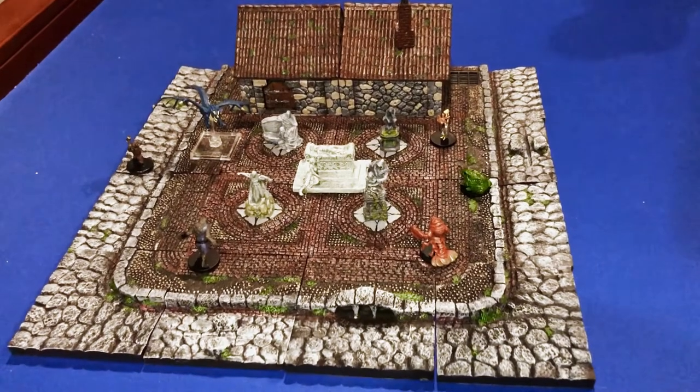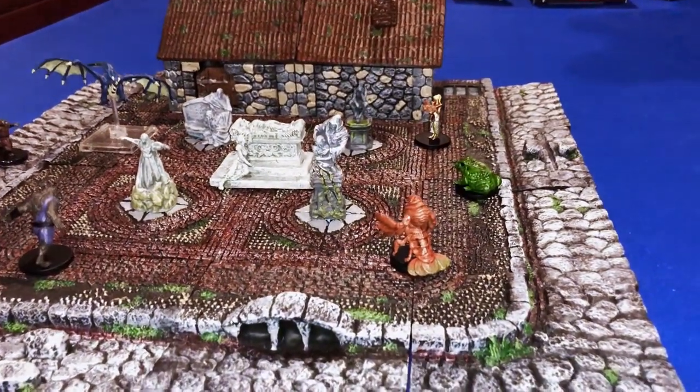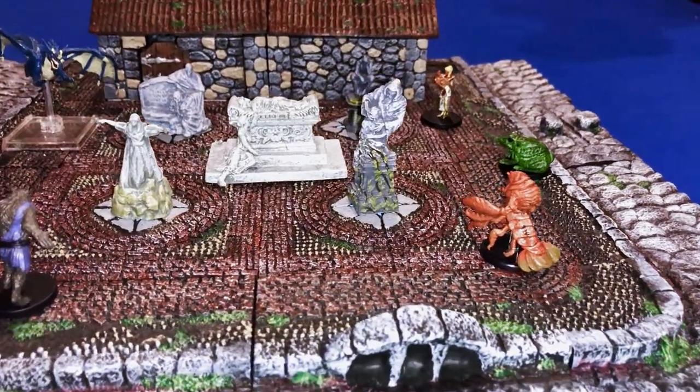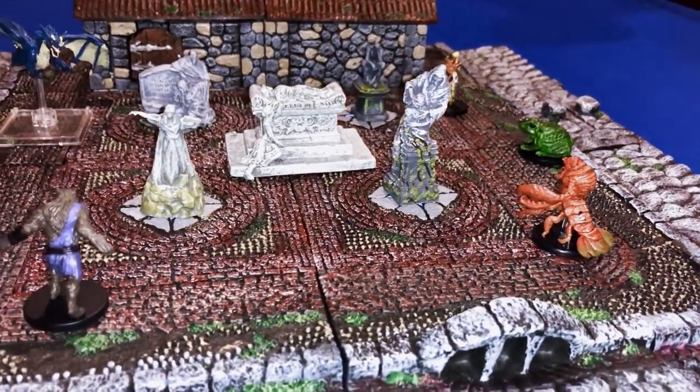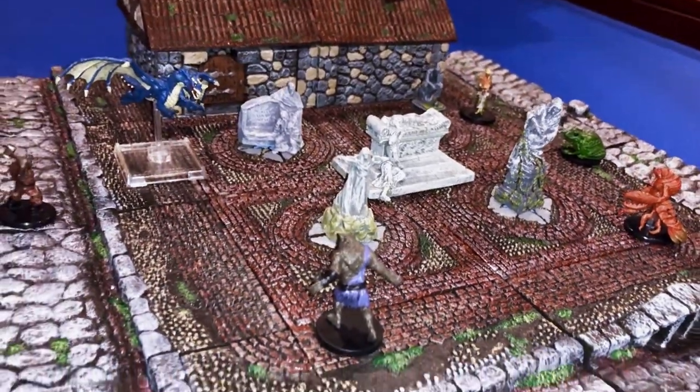Let's take a look at how the statues would look in a typical Dwarven Forge setup. This is the city builder set from Dwarven Forge. Here we have our party of werecreatures confronting a blue dragon hatchling in the city square with a couple of statues set up, so you can see how it might look on your battlefield.